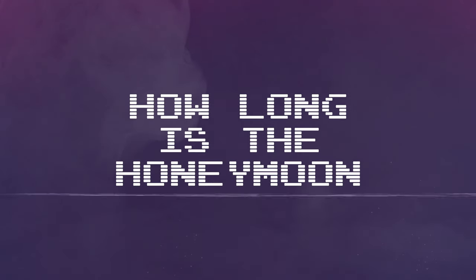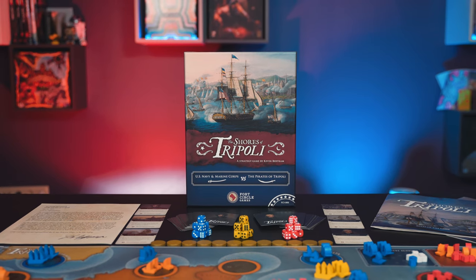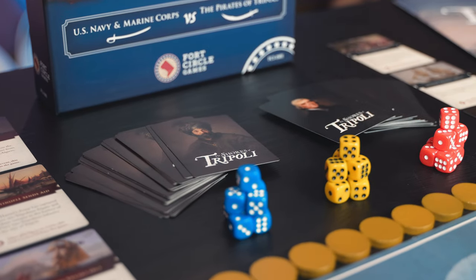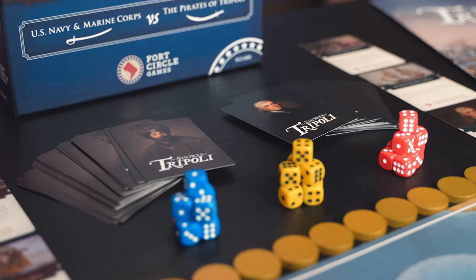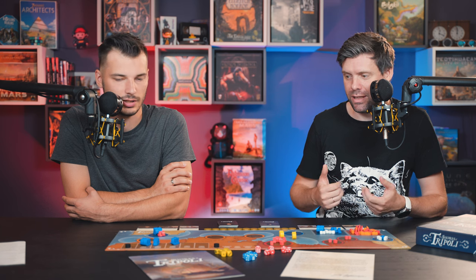We have six burning questions about this board game that we will answer. But before we do that, what is it all about? This is about the war between the United States and the Pirates of the Barbary Coast. One player takes the role of Americans, the other takes the role of the Pirates. The first player to accomplish their goal by the end of the game wins. If nobody accomplishes their goal, the game ends in a tie.